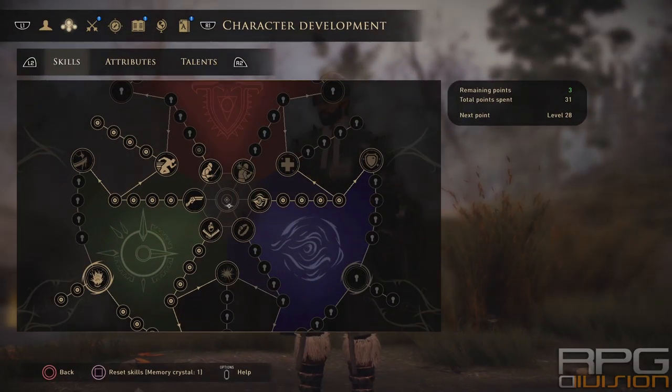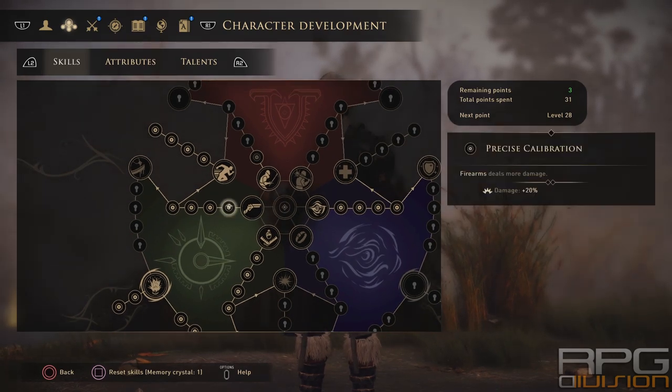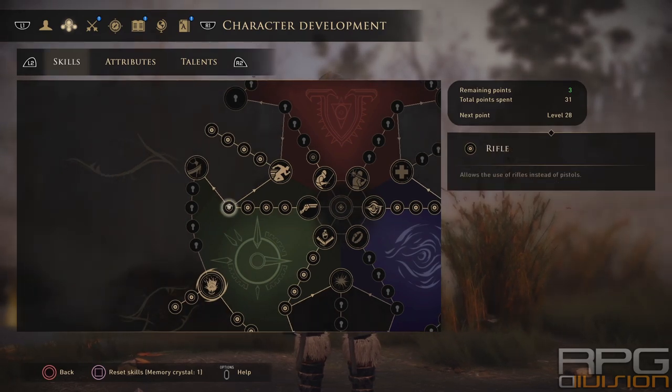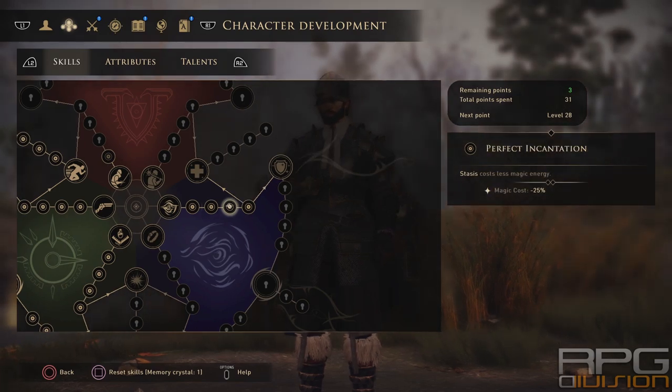Here is the build. Start off with the technical class — that will unlock firearms and traps. After that, go for stasis. We need upgrades from the firearm tree all the way to roll dodge. Parallel to that, we need upgrades for stasis all the way up to shield of the enlightened. We do not purchase shield of the enlightened because we don't need it. The most important upgrade is the last one, which makes enemies that have been put into stasis take 50% more damage.